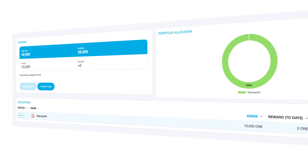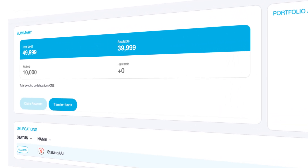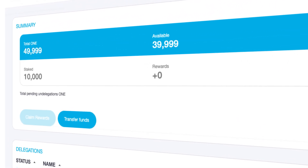If the tokens are delegated to an elected validator, a portion of the block reward earned by the validator will be credited to you, the delegator. The earned block rewards are stored in a separate reward balance of the delegator, which can be immediately withdrawn to the delegator's account. The block rewards can also be staked again to compound earnings, so it's a powerful long-term strategy for building the value of your tokens.